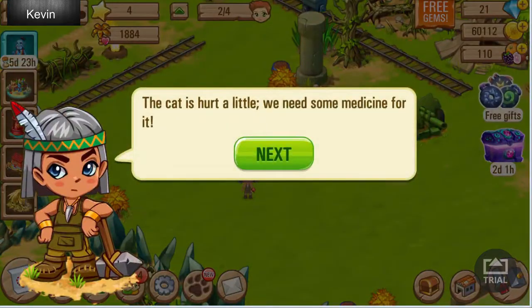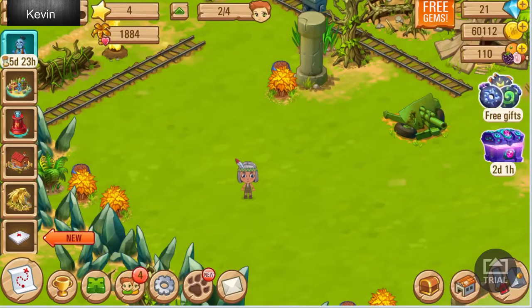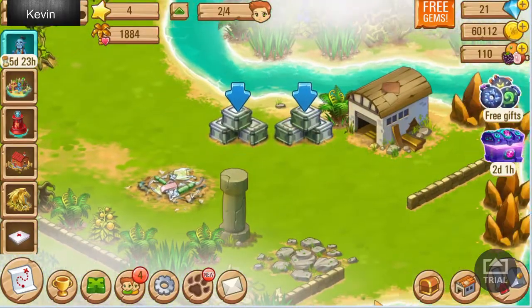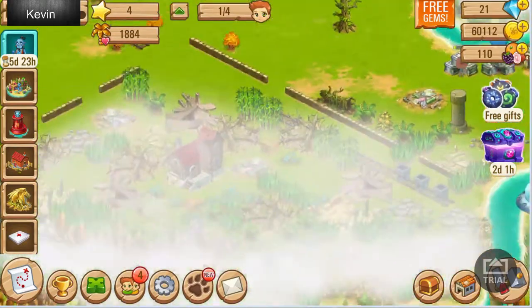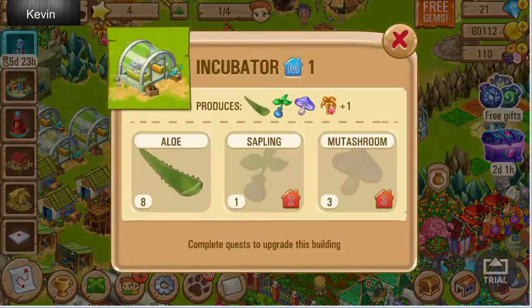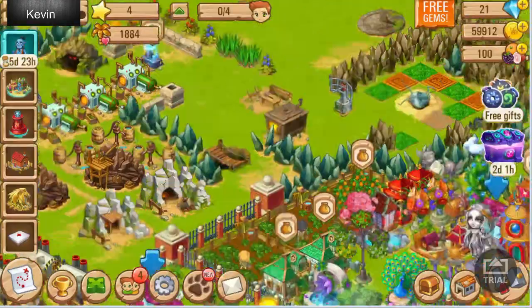Quest complete — now what? That means I have to go to that one shady guy again to get medicine. Let's search the army firing range; there should be some first aid kits there. It's right here. I got this, but I don't have that or that. So that means those are things I need to acquire. Looks like I've spent a lot of gems.